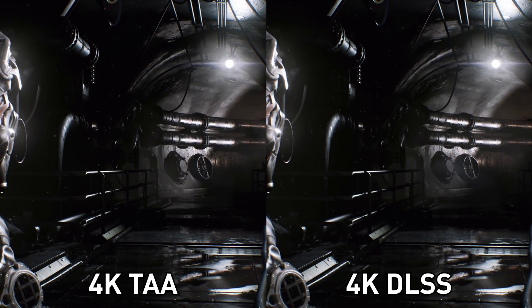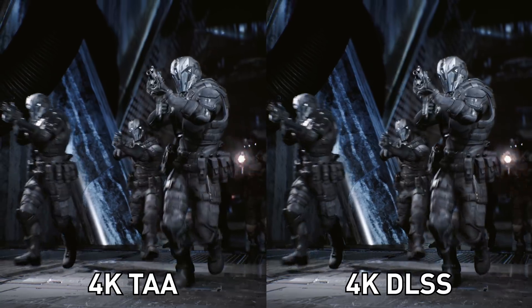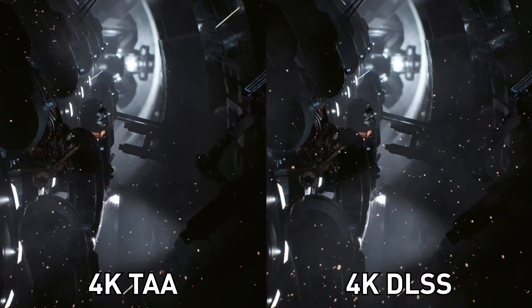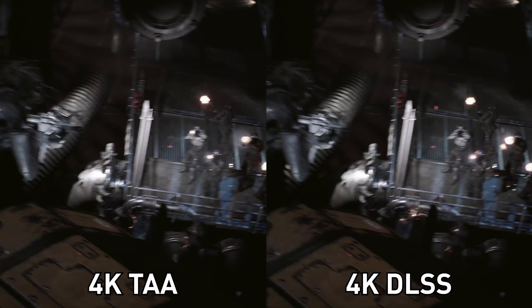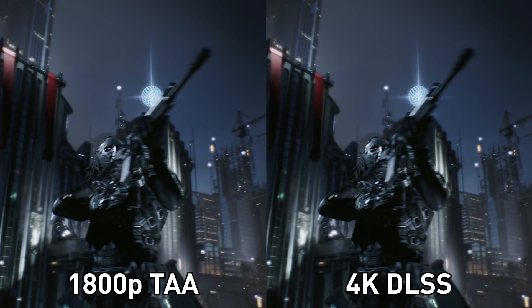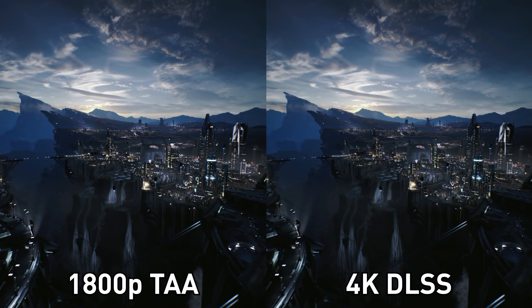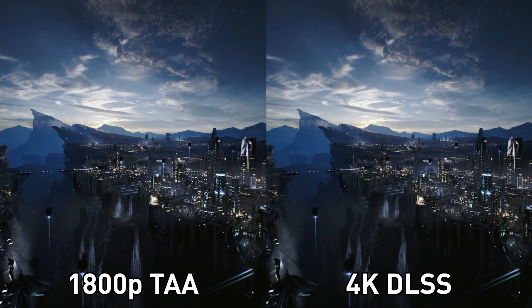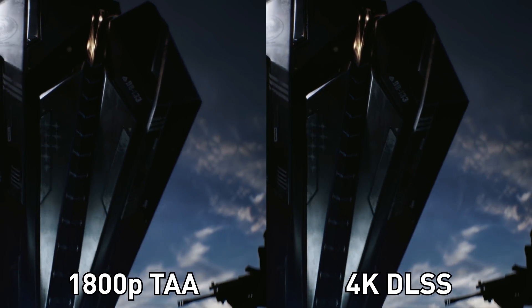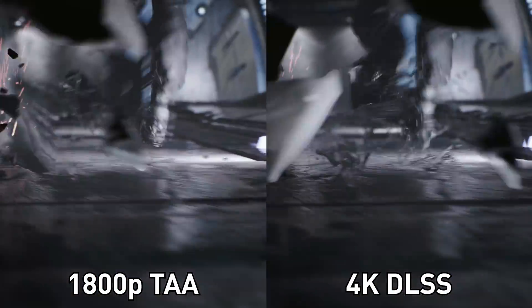On face value, looking at 4K TAA vs DLSS comparisons, it's hard not to be impressed. DLSS does provide pretty similar visual quality to native 4K — not quite as good but close — while giving around 30-35% more performance. Compared to native 1440p, DLSS looks like black magic. But dig a little deeper and, at least using the Infiltrator demo, DLSS is pretty similar in both visual quality and performance to running the game at 1800p and upscaling to 4K. Anyone with an older GPU — say a Pascal-based 1080 Ti — could simply run games at 1800p and get similar performance and visual quality to DLSS on an RTX 2080, if real-world implementations are similar to what we saw in Infiltrator.